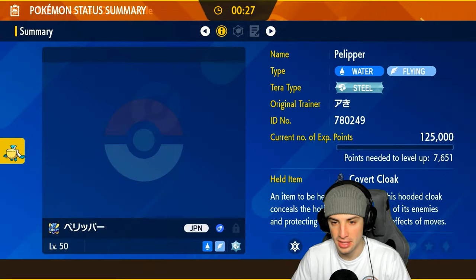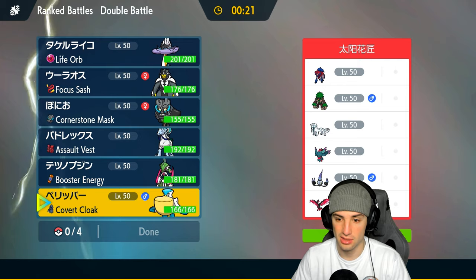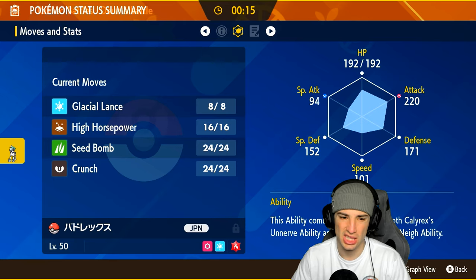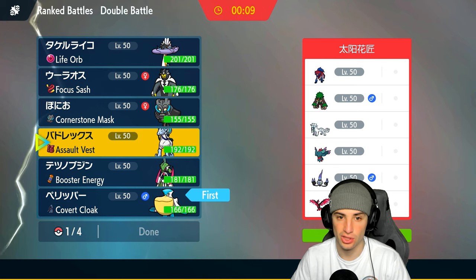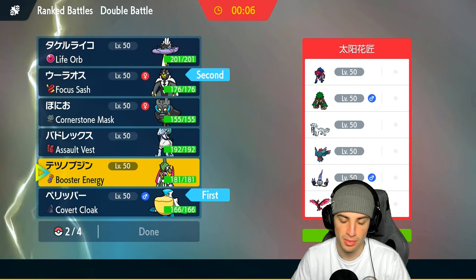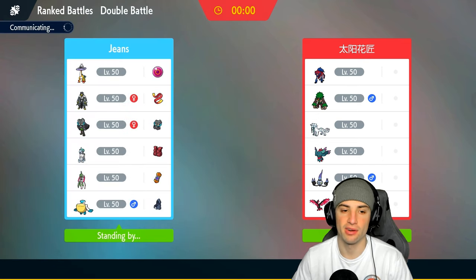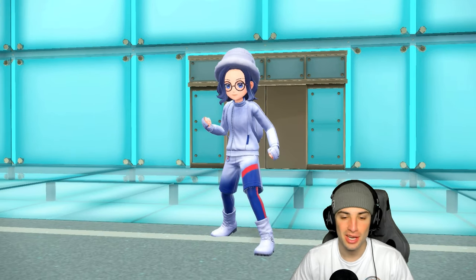Who should I lead? Pelipper isn't terrible, especially with Tailwind setup and Weather Ball. I could lead Urshifu for weather control, but Rillaboom could be a problem. Maybe they don't lead Rillaboom though, and if they do we can hard swap into Calyrex. I'm going to go Urshifu and Pelipper, then bring Valiant and Calyrex in the back. I definitely want to use Iron Valiant today — it'd be absurd not to.